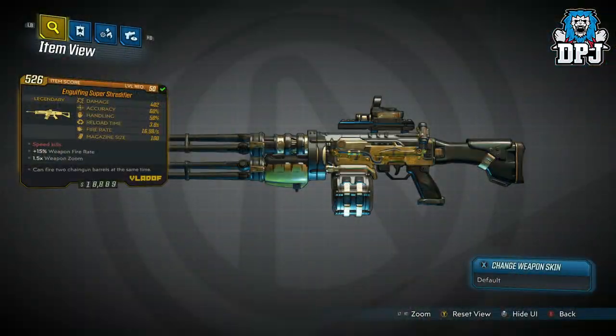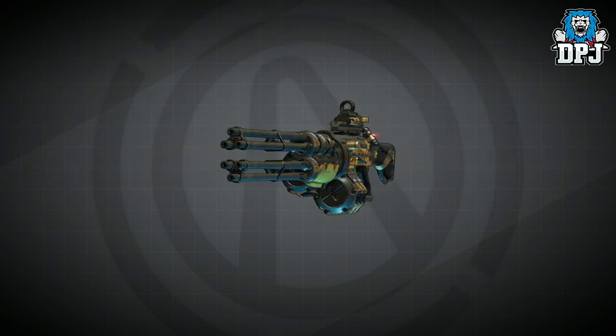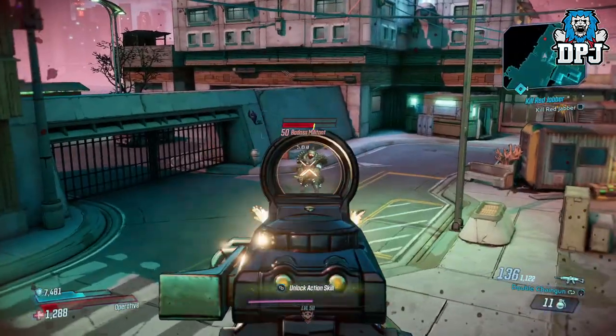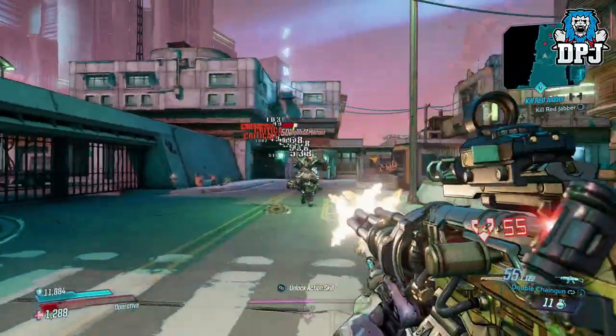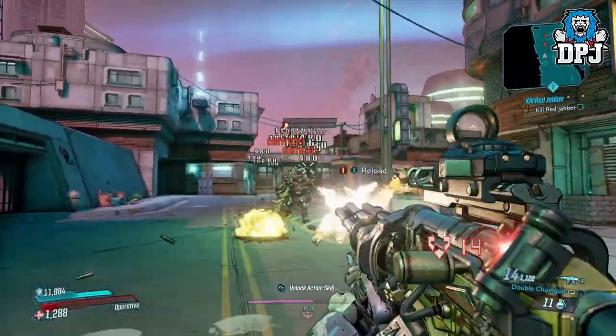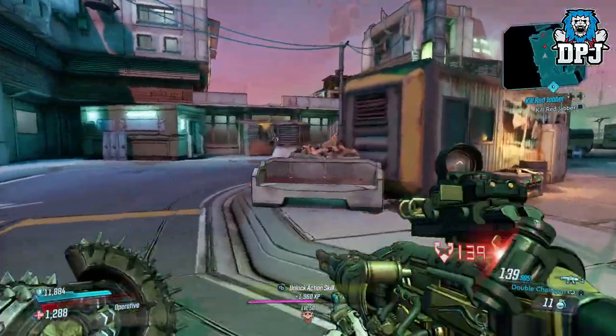Next up we have the Engulfing Super Shredifier, looking a bit like Lucian's Call. Upon first look you'd think it's just a standard minigun weapon we've seen plenty of. But once you activate its second feature, it turns into another level of animal — shooting out of both barrels at the same time, absolutely shredding whatever's in its path. Could you imagine this with the same perk that Lucian's Call has? That would be incredible.